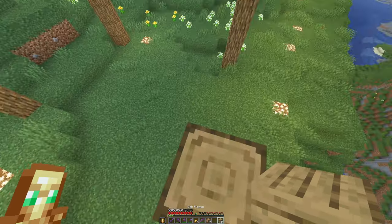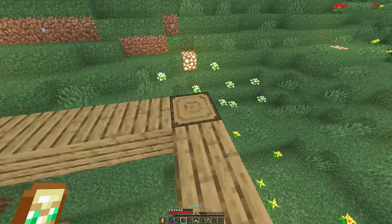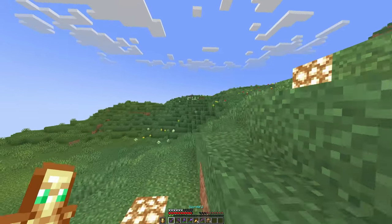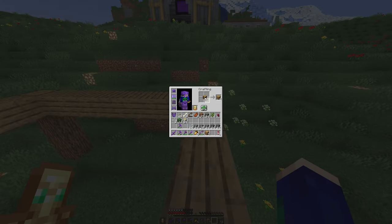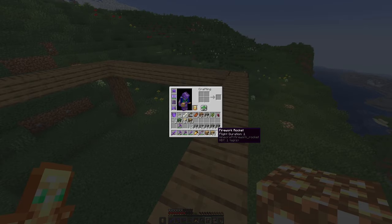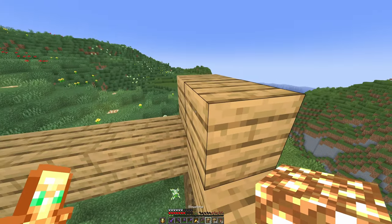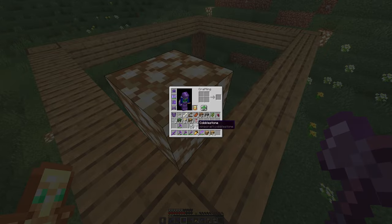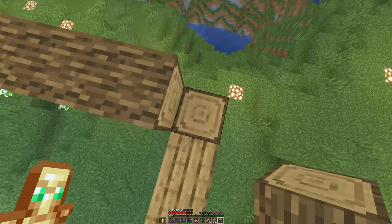I'm going to get some oak planks and connect them. I guess it's time for me to get some more wood. Don't really need anything fancy, but yeah — I'm just gonna go bop. There we go, now they got a light. They're obviously gonna get more lights. Anyways, let's connect these up with some more wood.